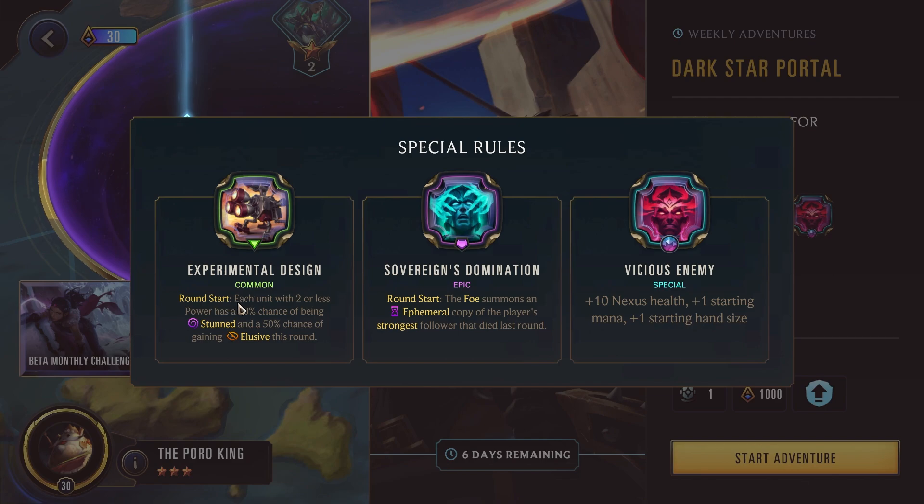Last up, we have Experimental Design. Round Start: each unit with 2 or less power has a 50% chance of being stunned and a 50% chance of gaining Elusive this round. There's also Sovereign's Domination: Round Start, the foe summons an ephemeral copy of the player's strongest follower that died last round. If you focus on just having champions, you won't really have to deal with that. For the Experimental Design, focus on not having any units with 2 or less power so they don't get stunned, but you should have a way to deal with the enemy's elusives.